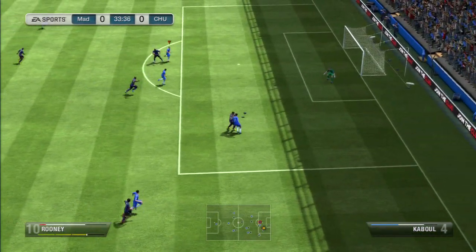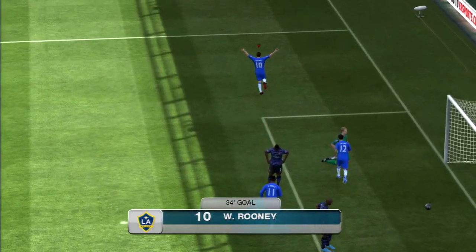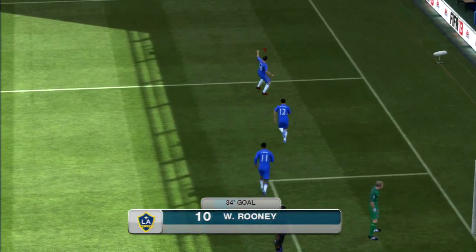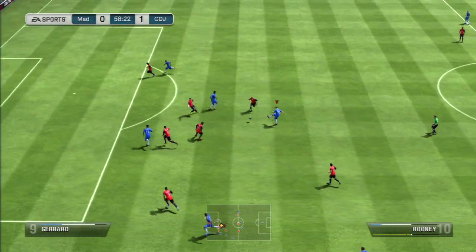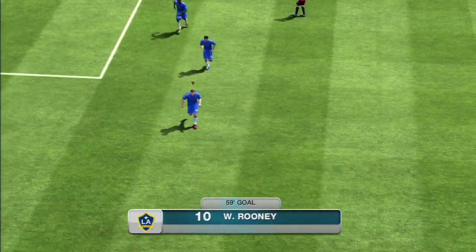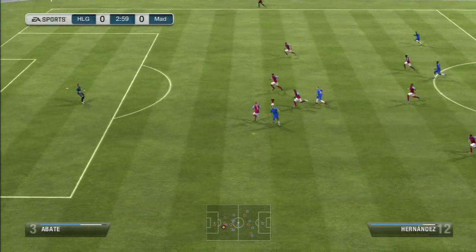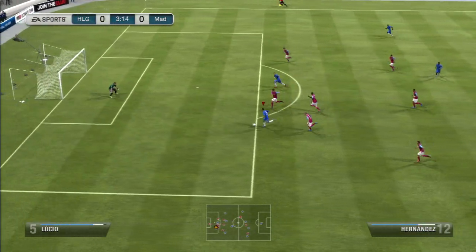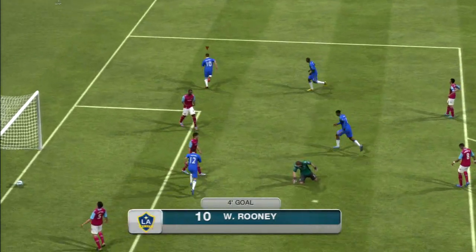You will see a lot of headers if you play with Rooney, because even though he is small he is kind of strong, so he will push defenders around and then head it in. As you can see, all of his skill attributes were green, which for a striker is great.